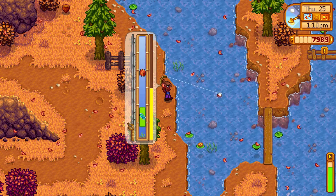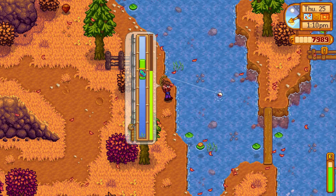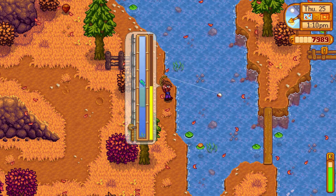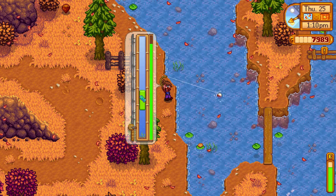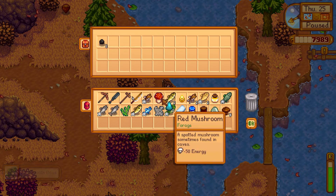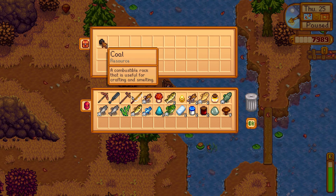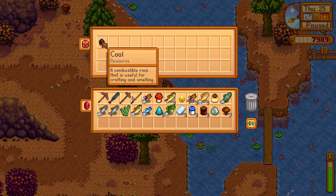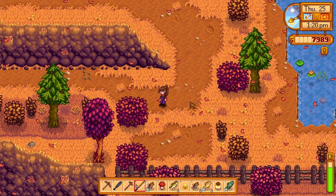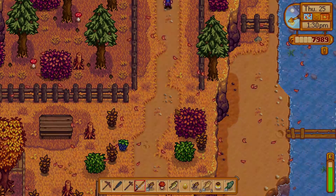Those chests are just there to distract me — must ignore them. Come back little fish, come back little fish — yes! Largemouth bass! Oh no, I don't have enough room for everything. We don't need a soggy newspaper, coal, or green algae — probably get rid of the slime. Alright, let's go, we've got too much in our inventory now. We can stop by the community center and see how much of the lake bundle we can complete from that little trip, and then we'll go see the chickens.